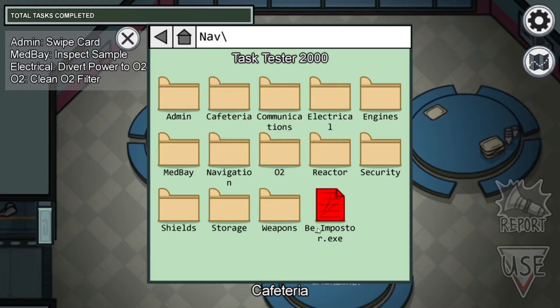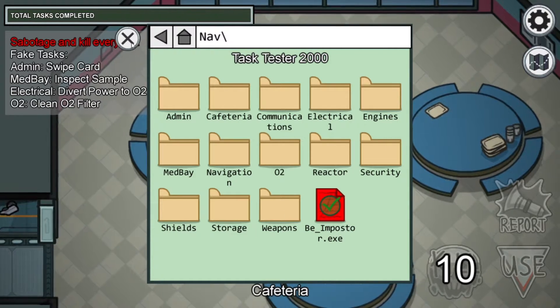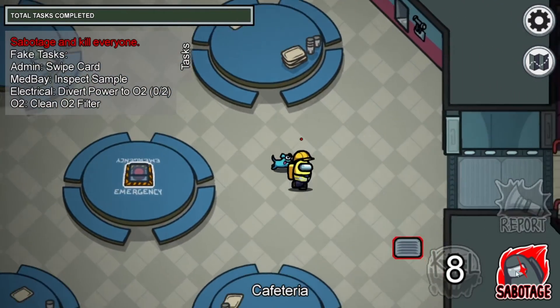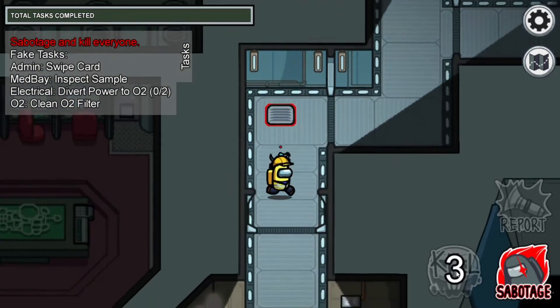Then after that, you want to see this thing — like, big — "be imposter.exe". You want to click that, and then now you're imposter. So now you can go around, kill people, you can sabotage stuff, you can vent, and do all that stuff.